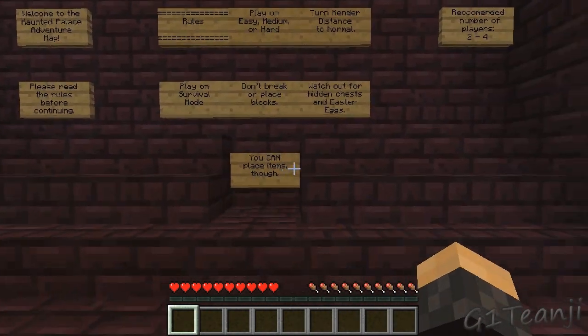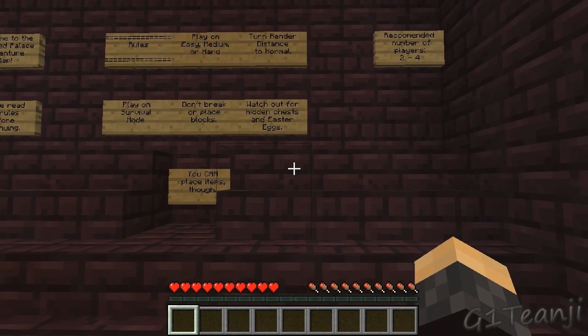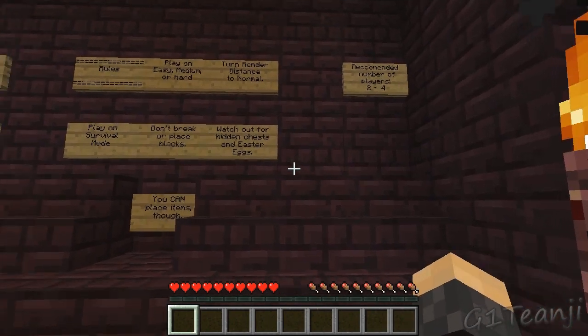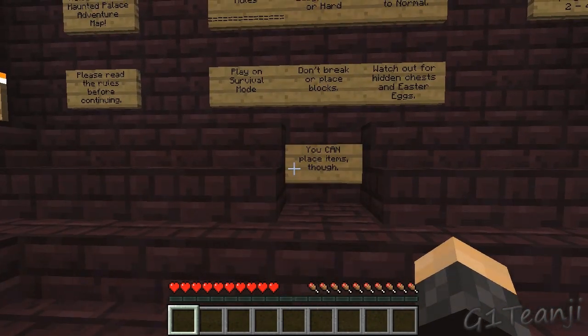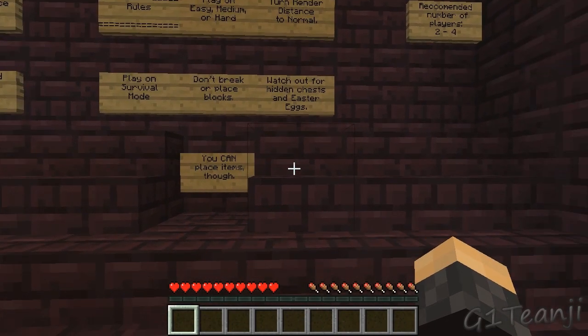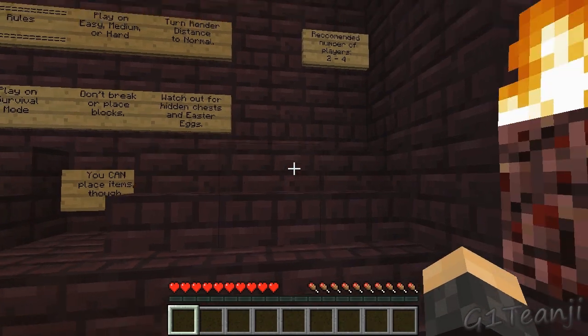Please read the rules before continuing. Rules: play easy, medium, or hard. I'm on hard as per usual with the servers that I run. Turn render distance to normal - I prefer far, to be honest. Play survival, don't break blocks or place them, of course. Watch out for hidden chests and easter eggs. You can place items though, so I'm assuming that means torches.